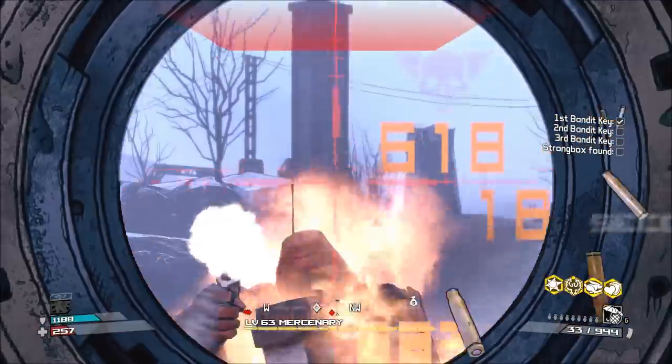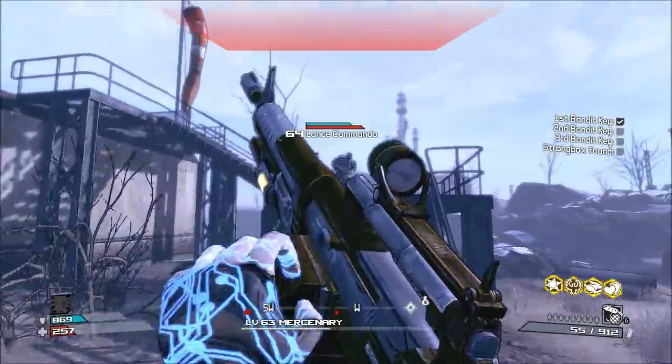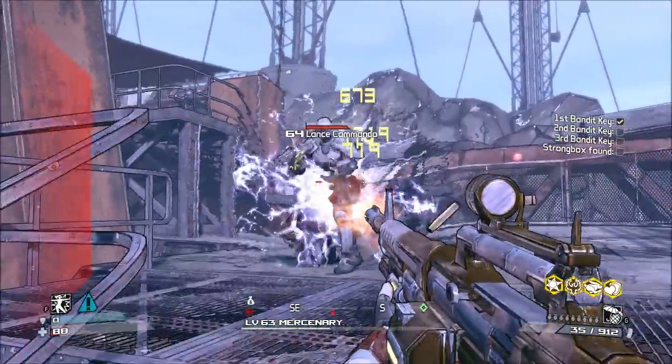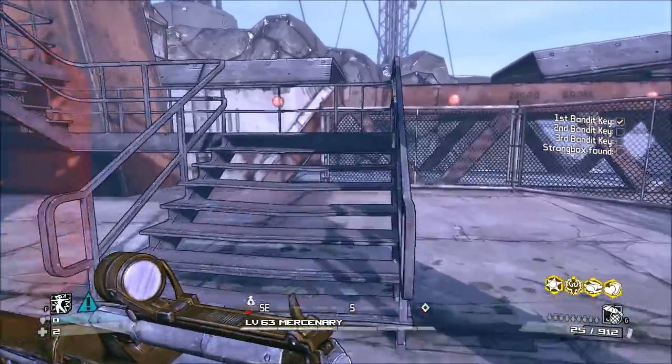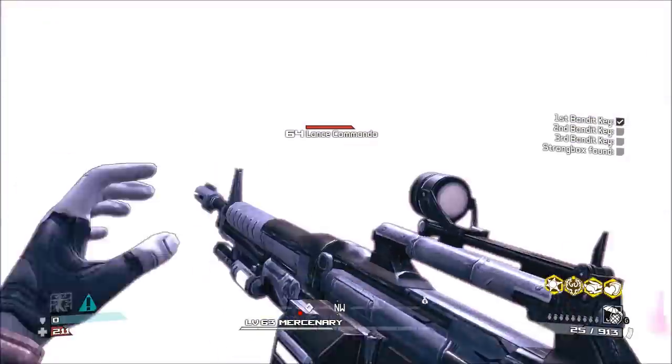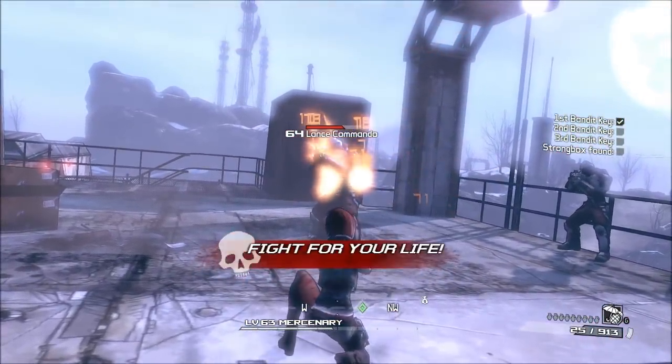When you combine both together, you easily get what might just be one of the most powerful weapons from Borderlands 1. Not only is the Ajax Ogre capable of high damage output, but it is very accurate, has very low recoil, and fairly high fire rate as well. Overall, this gun is phenomenal. While it's really rare, I recommend killing Ajax to see if you can get one.